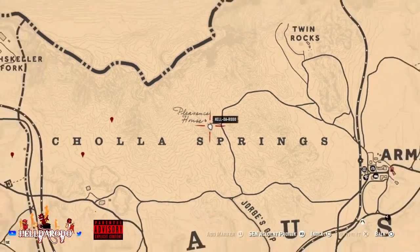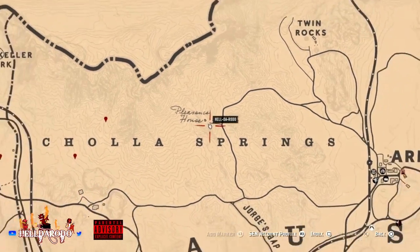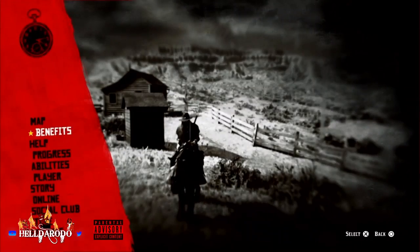Hey guys, what's up. Here's your next spot for your next liquor bottle — a little bit of collectibles on the side. Going on this playlist to make a lot of money this weekend, it's called Pleasant's House. Everybody knows where this little shack is.